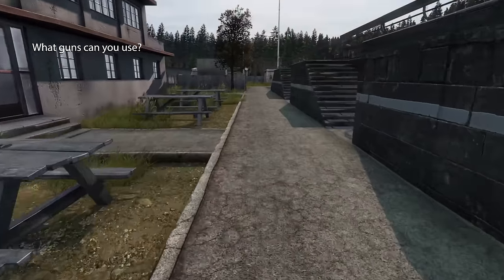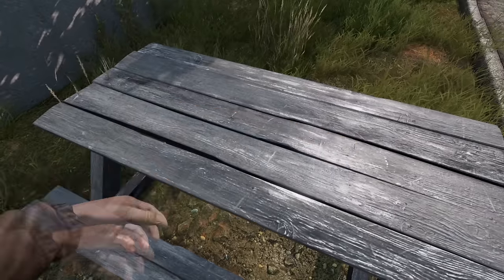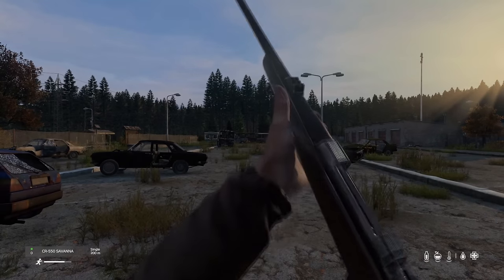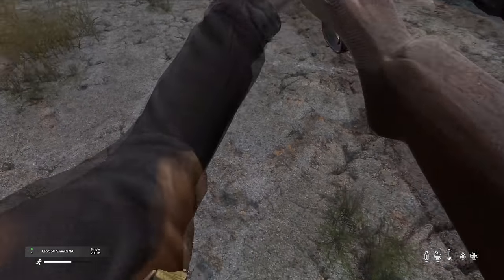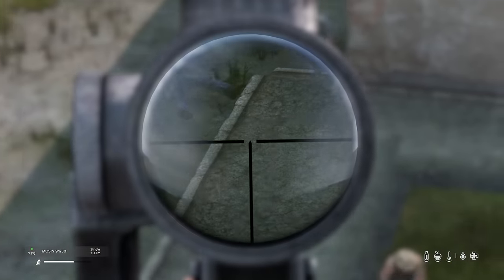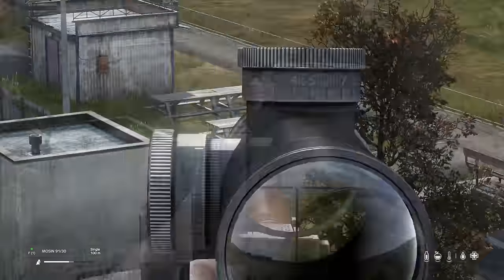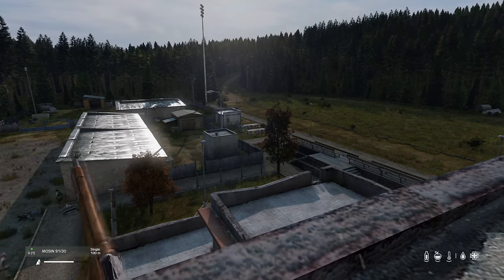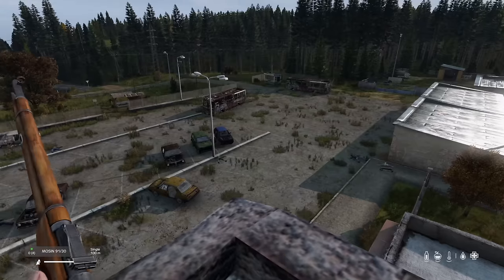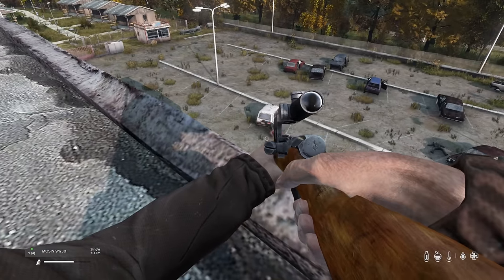First things first, you need to know what guns are available. There are various long range guns, each with varying ranges and abilities. Let's start with probably the most popular of them all — the Mosin. This is an iconic DayZ gun with excellent stopping power and range. The biggest plus is it can be found around the coast and carried into the later game, meaning if you're planning to do a sniper playthrough from the get go, you're usually able to do it reasonably quickly by just finding this gun.